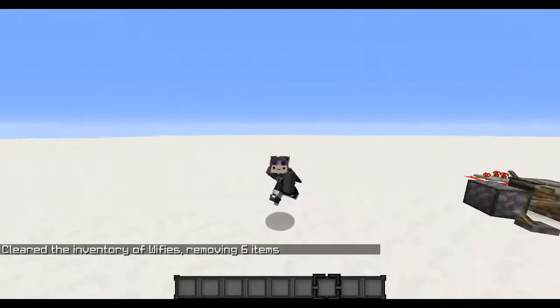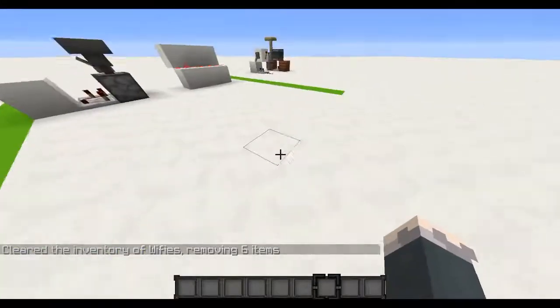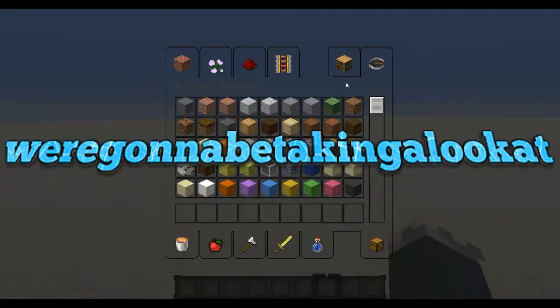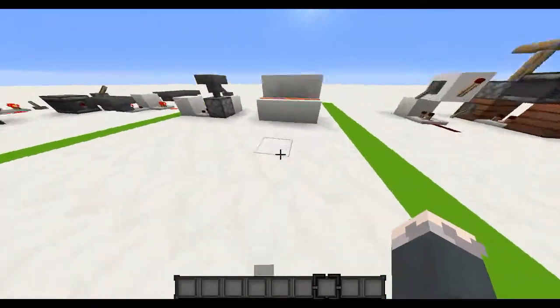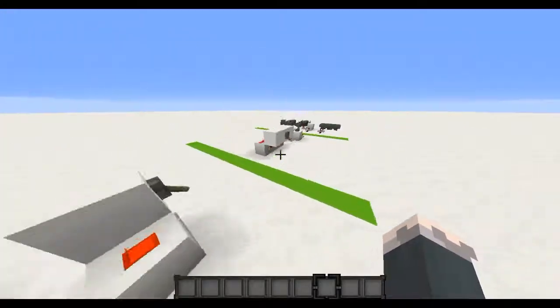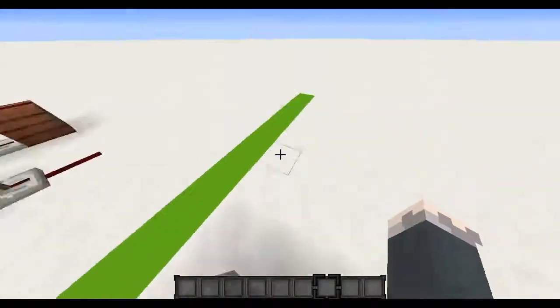Hello guys, my name is Wefees and today, after a long time, we're going to be doing a redstone video. In this video we're going to look at clocks — not real clocks, the redstone ones. Basically, if you don't know what a clock is, a clock is something that gives a calm, repeating redstone output — it goes on and off repeatedly.